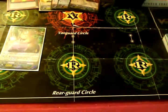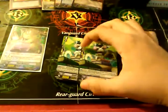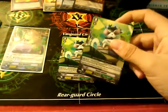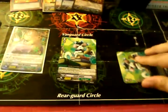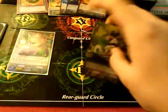Now I did the same thing with my Great Natures as I did with Mega Colonies — added 2 more Grade 0s. What he does: you rest him, one of your units gains plus 4,000, and they must retire at the end phase. Good card.